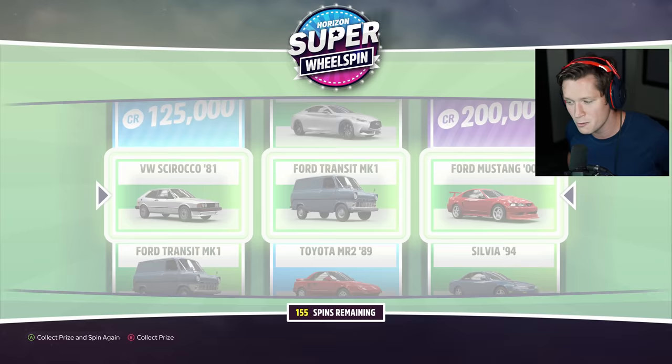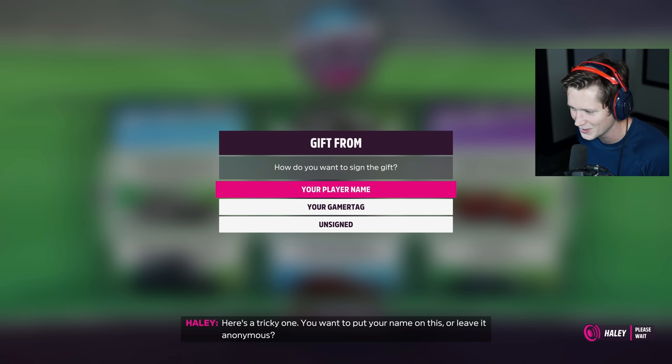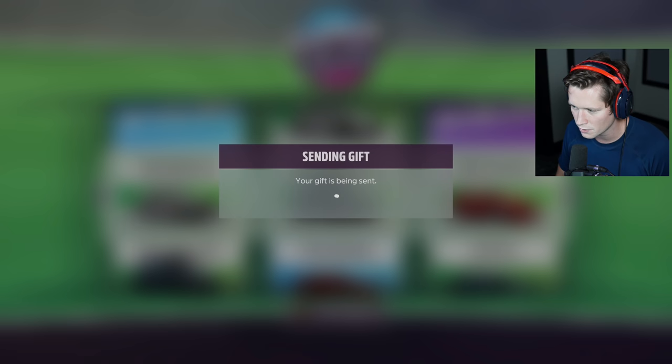We've been talking about some of the upper echelon cars that we want. Actually, let's start sending these as gifts to new players. Isn't this the ugly van? The car to give you an amazing start. How do you want to sign it? It's not a very good gift so I'll leave it anonymous. Oh no, it's an SVT gift. Car will not be added to your garage — are you sure? Yes. And off it goes. A little help goes a long way around here.